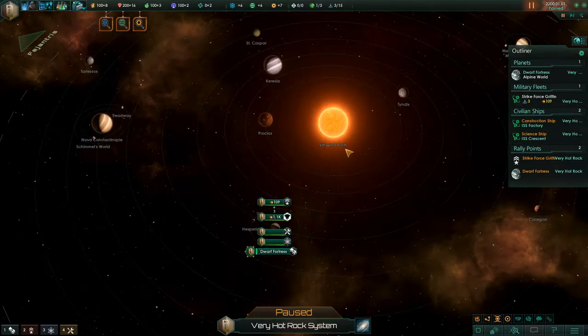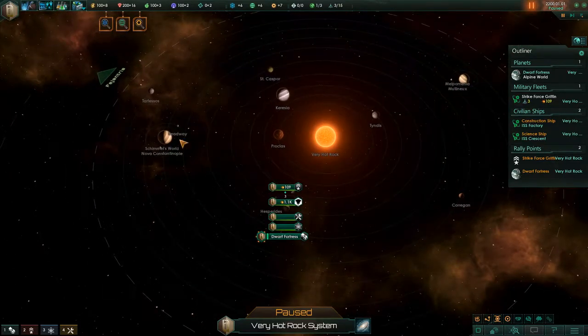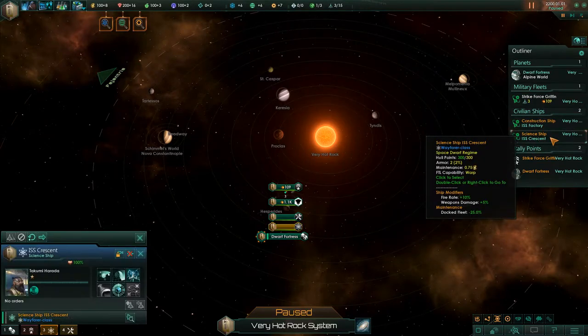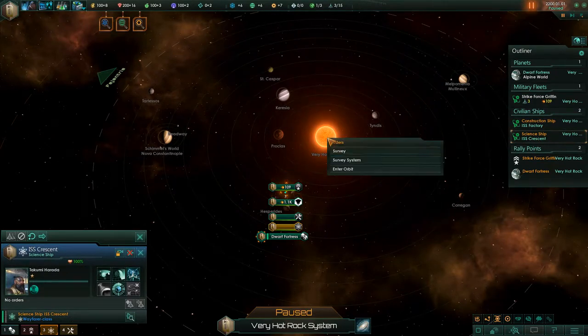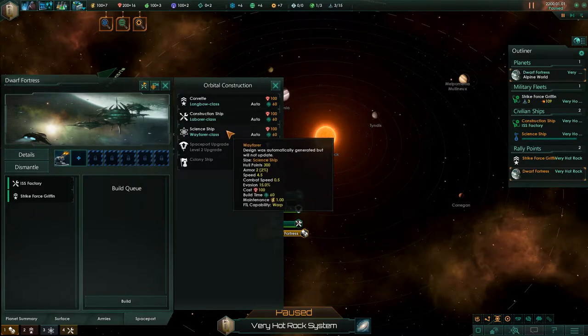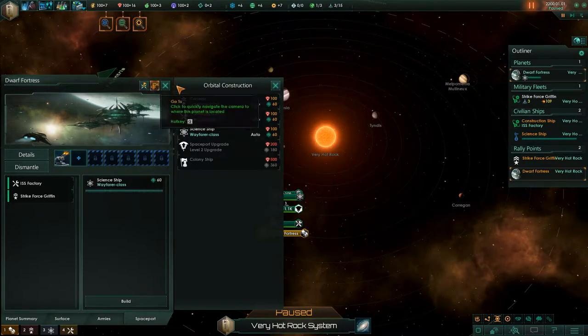I made our sun the Very Hot Rock. Let's go ahead and start things up. First things first, our science ship the ISS Crescent — we're going to have you survey the system. Go ahead and start building a second science ship right away. Construction ship, we'll hold on that for now.